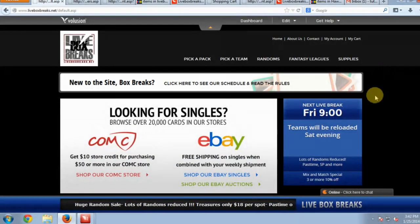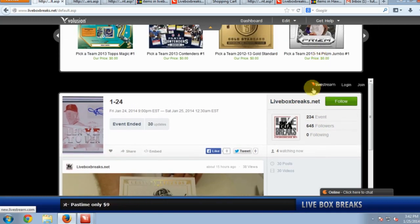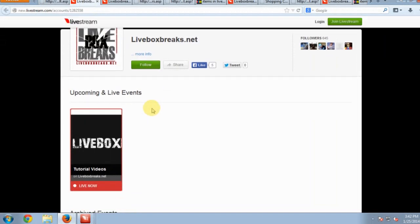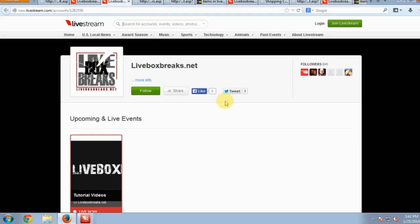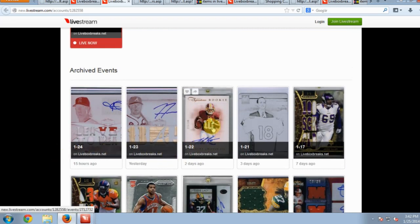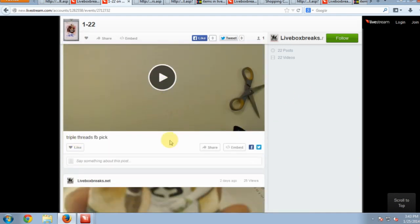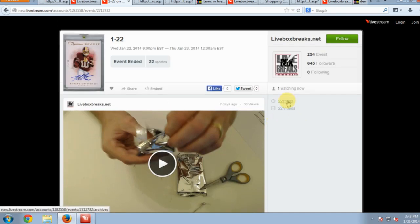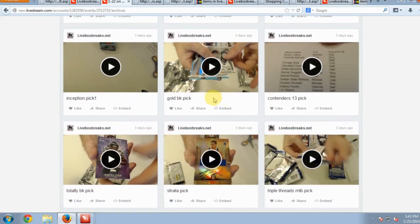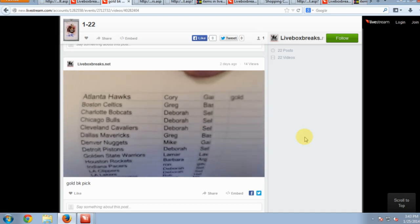Let's go over how to find your teams or breaks. You can go back here to Events — there are many different ways to get to it. You can click Events and it will show all past events. Let's say we're looking for a Pick-a-Team we bought on the 22nd. Rather than scrolling through each individual event, the best way is to click Post — it sets them up in a grid so you can scan really fast. Find the one you're looking for, click play, and you're good to go.